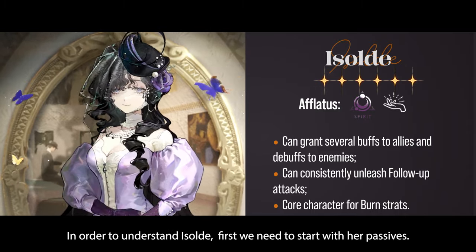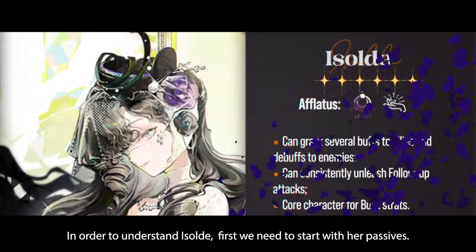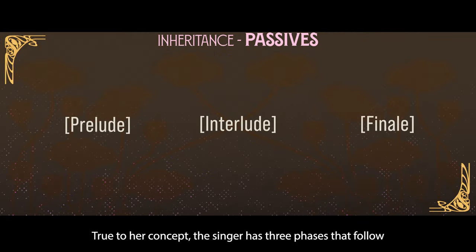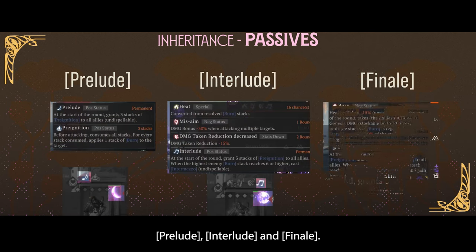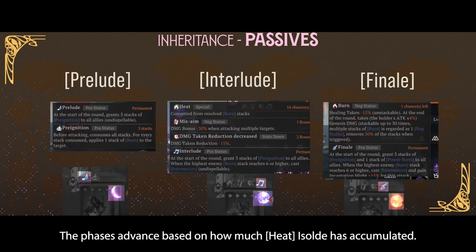In order to understand Isolde, first we need to start with her passives. True to her concept, the singer has three phases that follow the structure of an opera: prelude, interlude, and finale. The phases advance based on how much heat Isolde has accumulated.